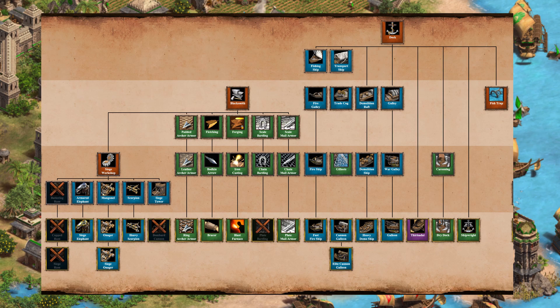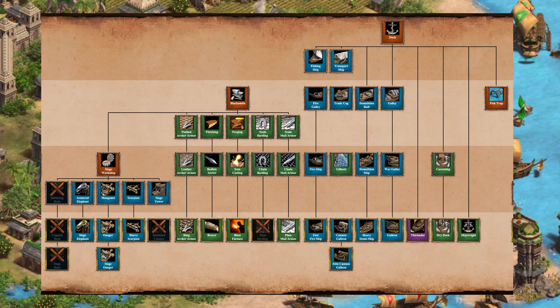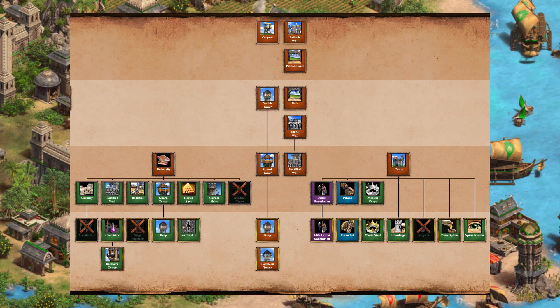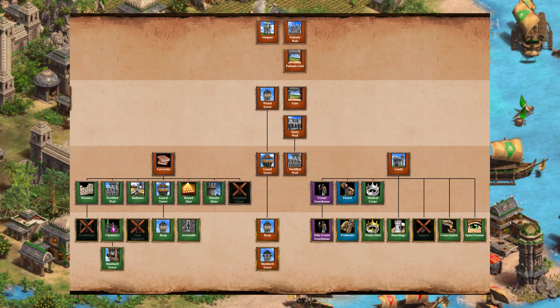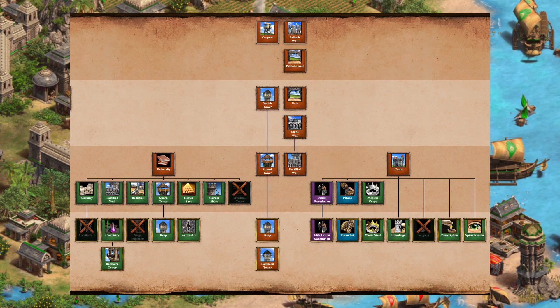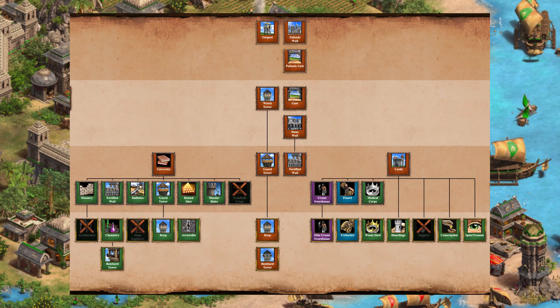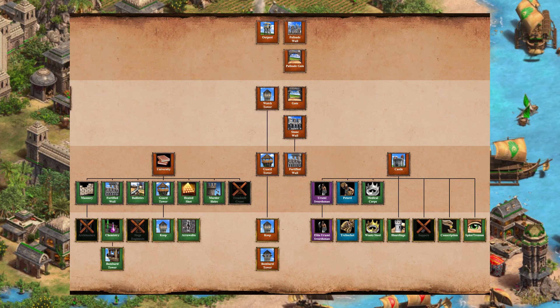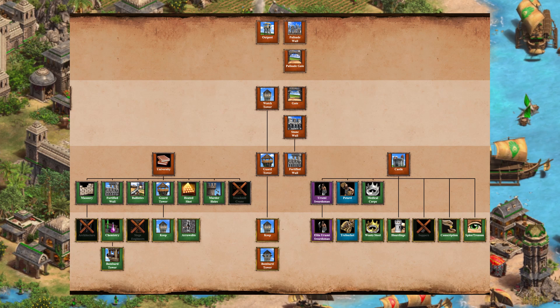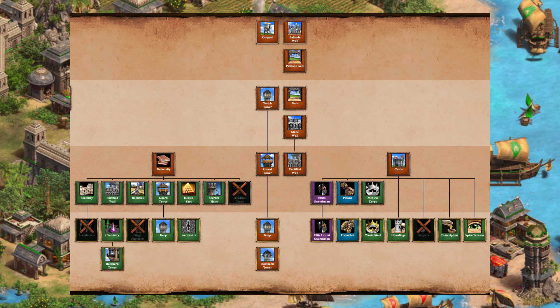In the siege workshop, no rams, but they get the armored elephant and siege elephant. The mangonel line goes all the way up to siege onager, they get heavy scorpion, siege tower, but no bombard cannons. The blacksmith is fully kitted out except for the plate barding armor. The dock gives them absolutely everything. Medical Corps allows elephant units to regenerate 20 HP per minute, and Wootz Steel allows infantry and cavalry to attack ignoring armor.